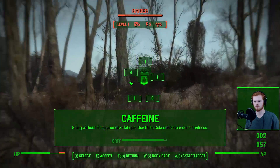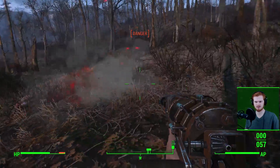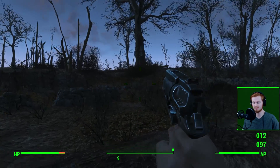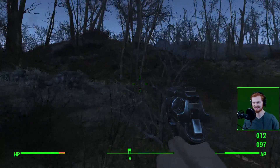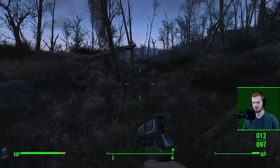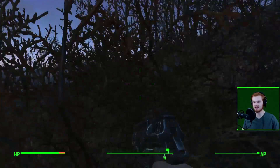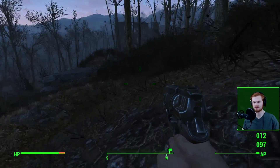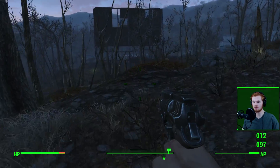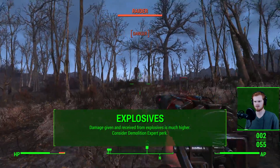Next up, we're talking about caffeine. This isn't overtly obvious in survival mode — it's one of those little features that's actually pretty cool and worth utilizing. When you go without sleep and can't find a bed, fatigue builds up, causes issues, and increases your likelihood of getting illnesses. However, you can use Nuka-Cola products to combat that and reduce your tiredness — just like drinking coffee in real life to stay up. Stock up on Nuka-Cola before heading out, and if you're going a long time without a bed, use some to keep your fatigue down.